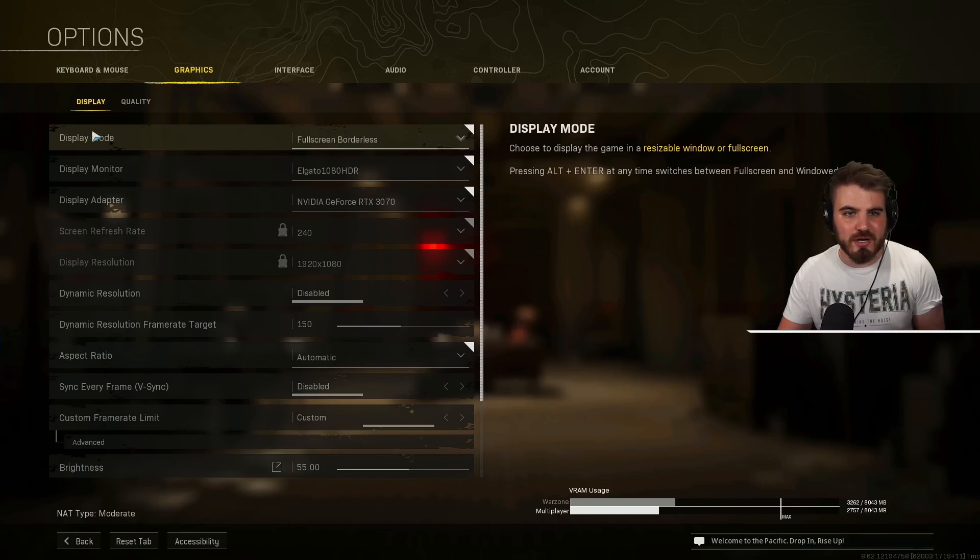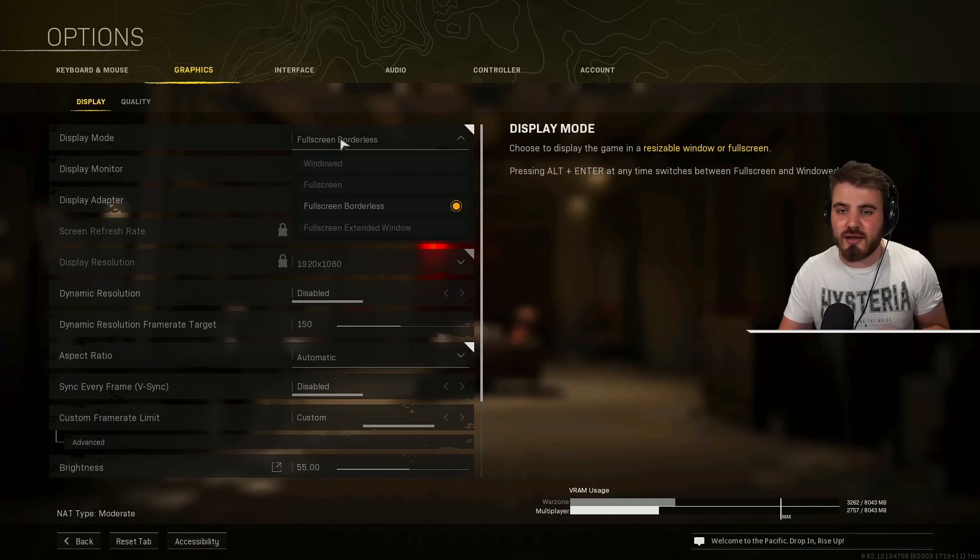Under Display, set display mode to either full screen or full screen borderless. In theory, full screen should work better, but some people — including myself — find that borderless works just as well if not better. I'm a content creator so I like to be able to alt-tab quickly in and out of the game, so the simple answer is it's a bit of personal preference as to what works better for you.